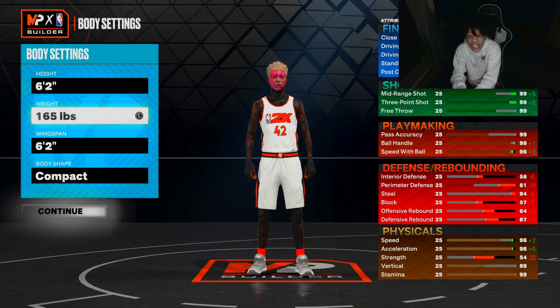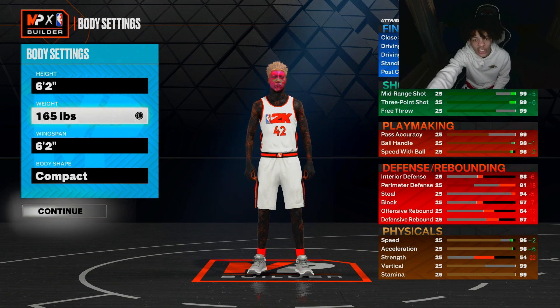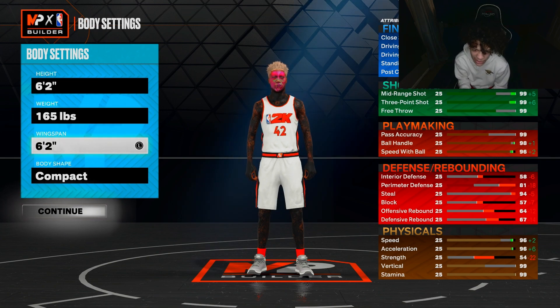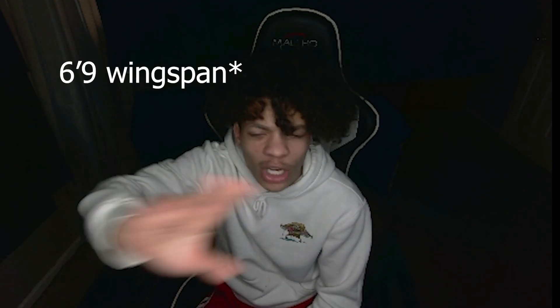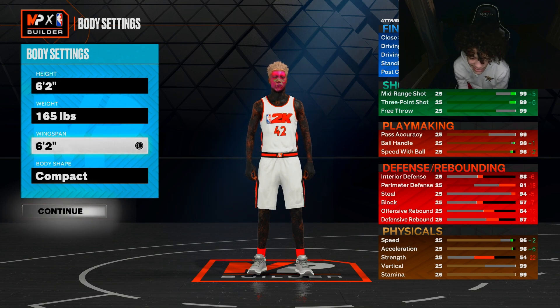My handedness I went with left — y'all can pick whatever. For the height I went with 6'2, lowest weight at 165 pounds. Reason why: I don't care about defense and I don't care about strength. As y'all saw through the gameplay, I was still locking people up with no defense — having defense on your player is just an assist if you already play good defense. For my wingspan I went with 6'2 just to get limitless range, though you can go max wingspan — it honestly doesn't matter much.